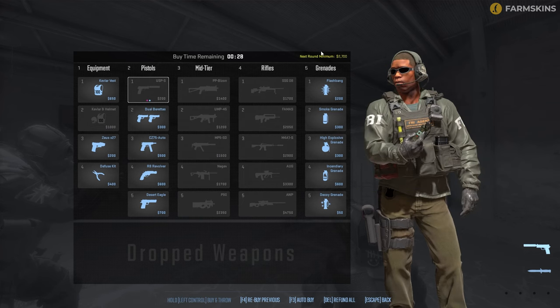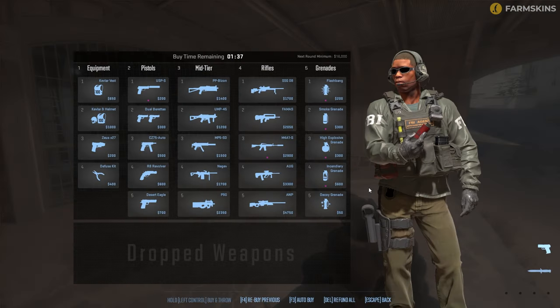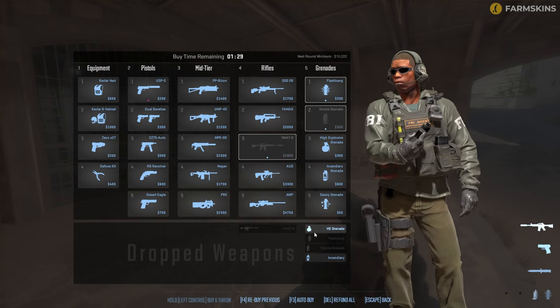Many useful functions have been added to the shop menu. Now you can see the minimum amount of money you will get in the next round, which makes it easier to control the economy. What's cool is that you can now see the weapons your teammates drop and pick them up directly from the menu.